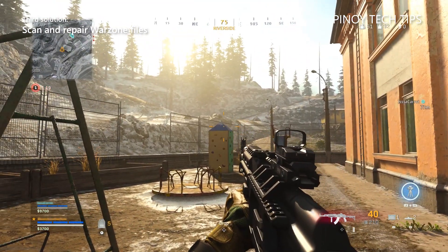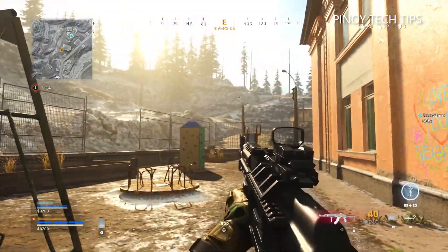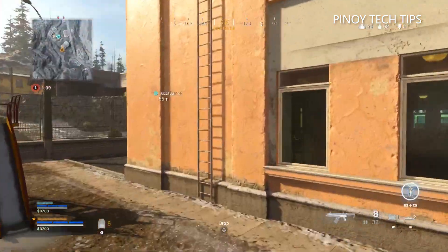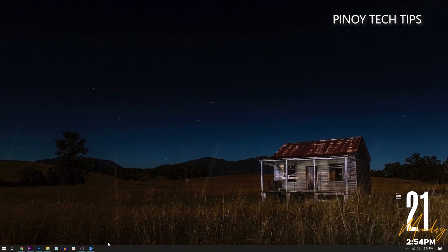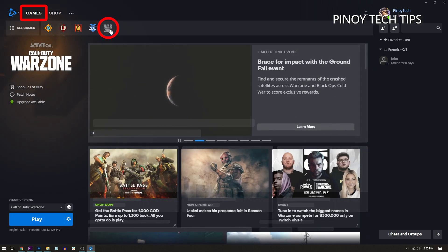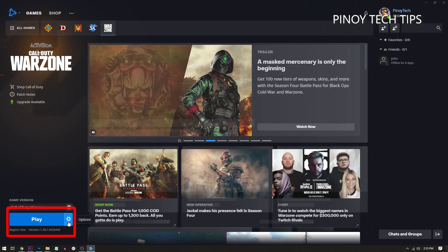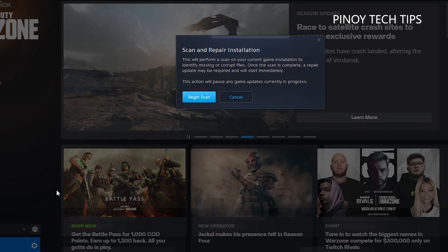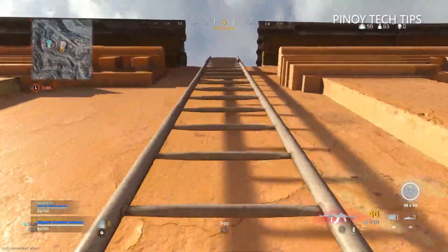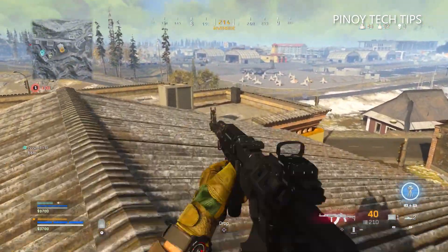Third solution: scan and repair Warzone files. After making sure that the game and your graphics card driver are updated, the next step is to troubleshoot the game itself. Let the Battle.net client scan Warzone's game files, as it will automatically rectify whatever issues it can find. Launch the Battle.net client, click Games, then click Warzone. At the lower left corner, click the gear icon next to the Play button, click Scan and Repair, then Begin Scan. It might take several minutes to complete, so wait until the client is finished before launching Warzone.